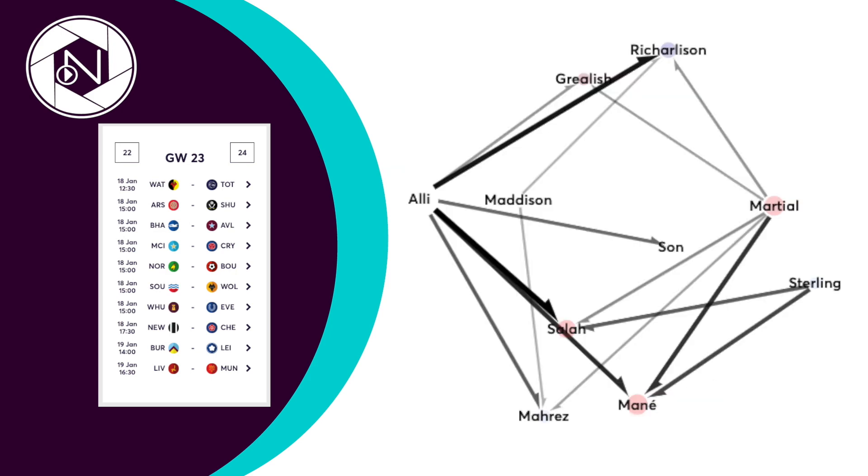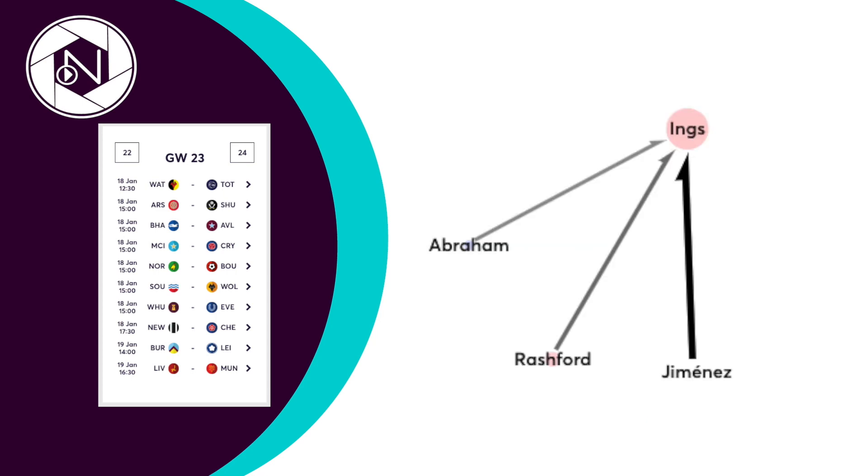In midfield, Mahrez and Richarlison are both piquing managers' interests as both have been purchased by over 80,000 plus managers. Grealish is the next closest trendiest midfielder, but by some way with 62,000 plus purchases. Alí is the trendiest transfer out in midfield this week with over 80,000 plus managers selling the Spurs man on. Up front, Kane has been replaced by Bammang as the most transferred out this game week — over 191,000 plus managers are sold on the suspended Arsenal striker.